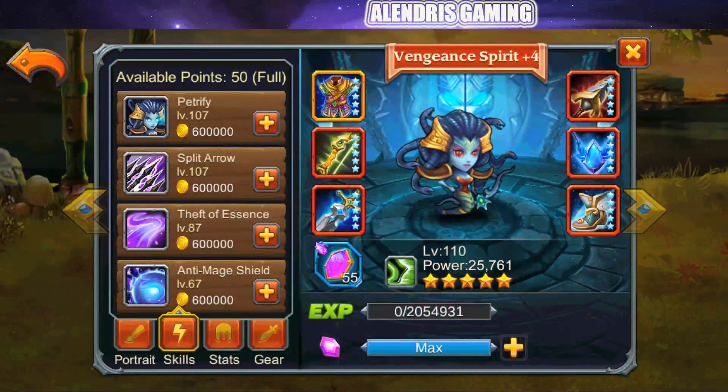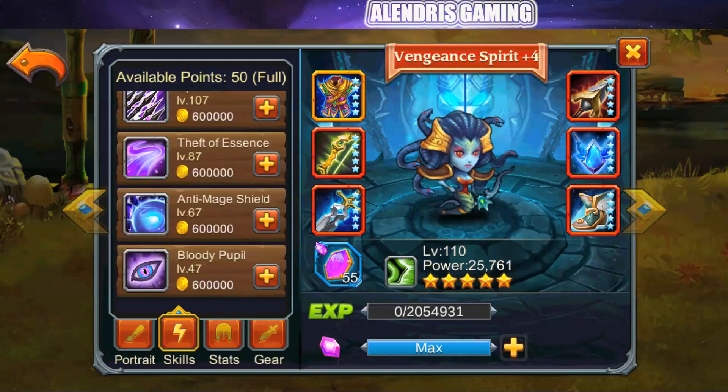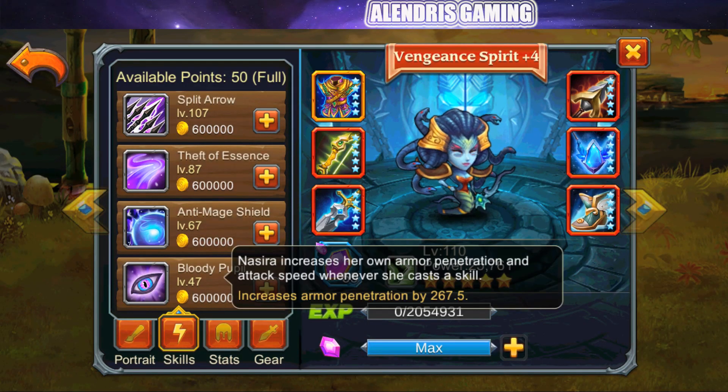We will check the skill now. I didn't push the skill at level 110, so you will have the values for level 107 — I think it's more interesting for us. The new skill is Bloody Pupil: Nazira increases her own armor penetration and attack speed whenever she casts a skill, increasing armor penetration by 267.5. We don't see how much attack speed is increased — like usual, they are giving only half the information we need. But the armor penetration alone is already really nice, and combined with attack speed, I think it will be really useful.